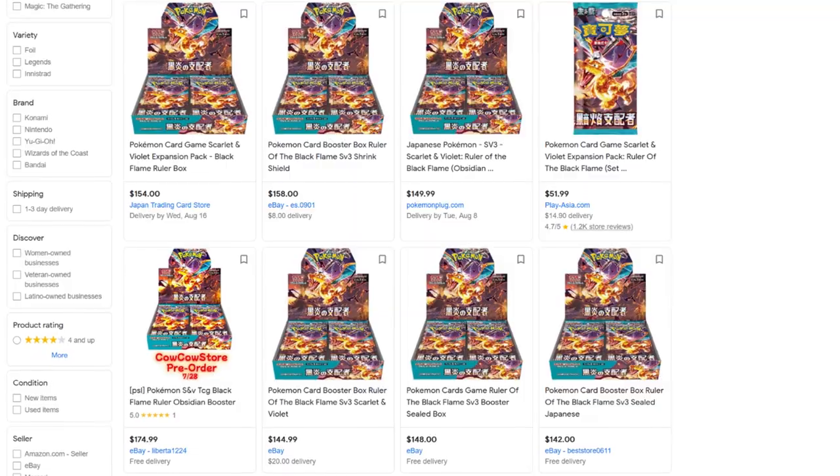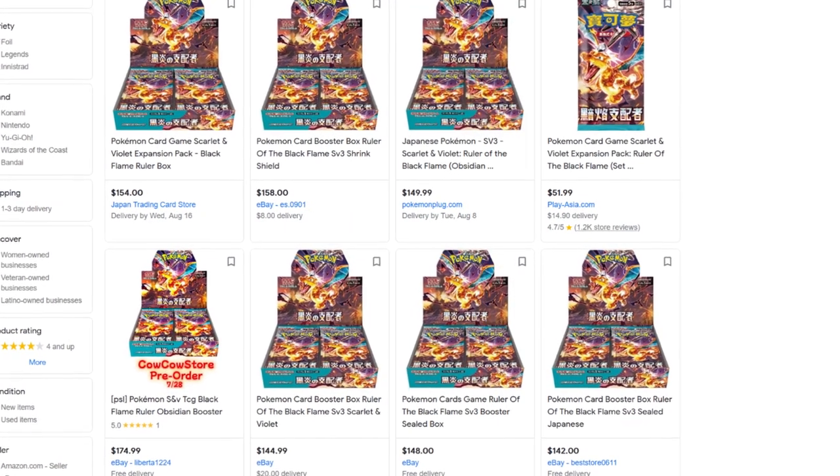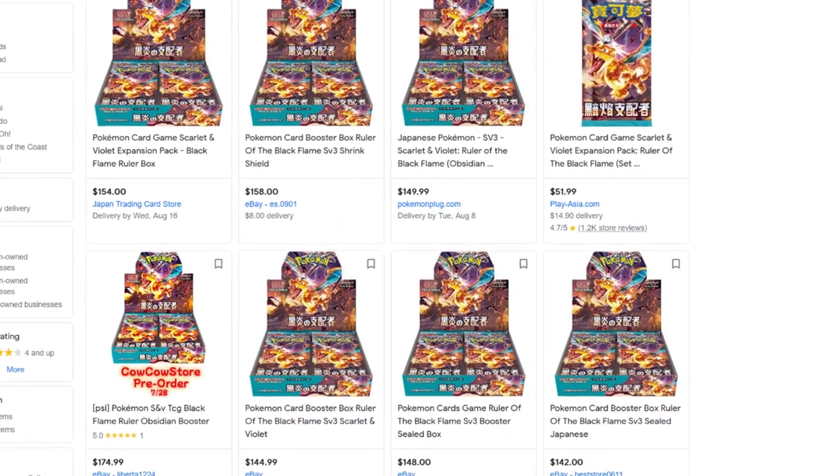Very few secret rares, very few sought-after cards, but for some reason, after all of the hype of Pokemon 151 — which, while I disagree with, was at least justifiable and warranted due to the nostalgia factor and some of the really cool cards in that set — for some reason, Ruler of the Black Flame booster boxes went up for pre-order at $150 out of the gate. A simple Google search right now still shows booster boxes around $140 to $150.